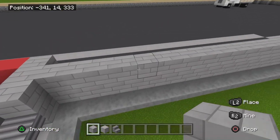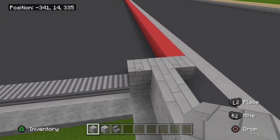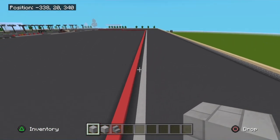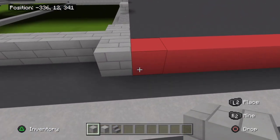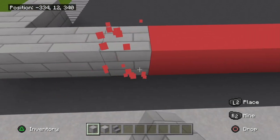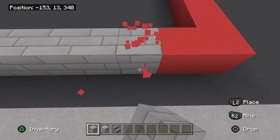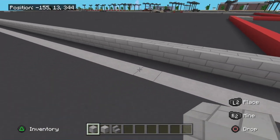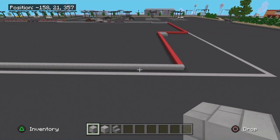Now across the back here is a long stretch — get ready to count. It's going to be 186 blocks along the back.